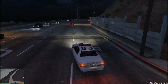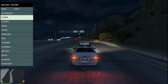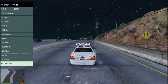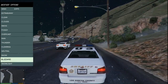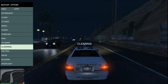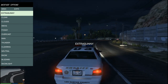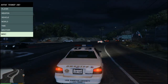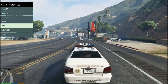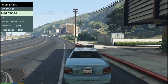It looks like there are no random events happening right now. Let's see if we can change the time of day. We got clear, extra sunny — we'll go with extra sunny. Here are the weather options you can do: snow, which is pretty cool, blizzard, thunder, rain, overcast, foggy, smog, clouds, clear, and extra sunny. You can also hide the HUD, change the time of day, toggle random cops on, spawn any vehicle you want, and make your car all different types of colors.